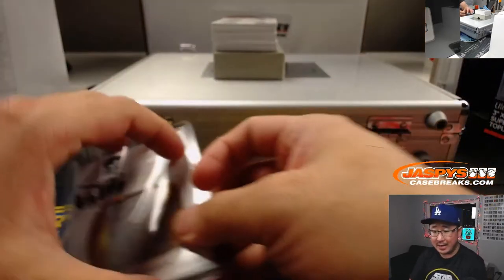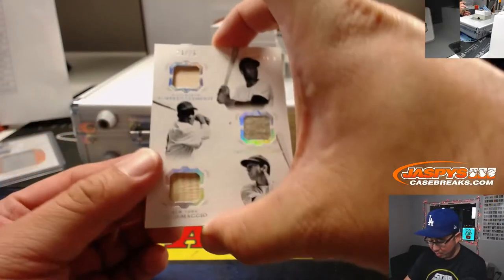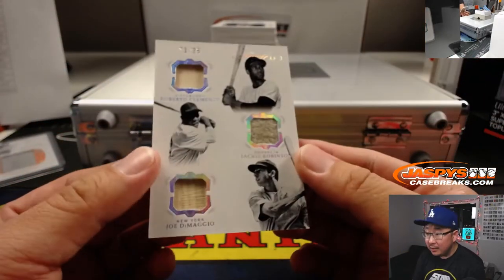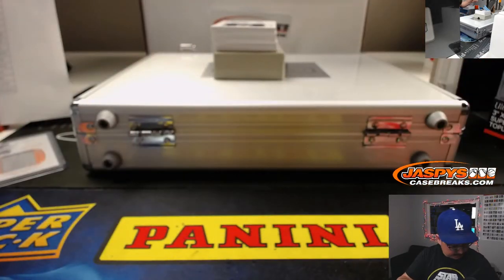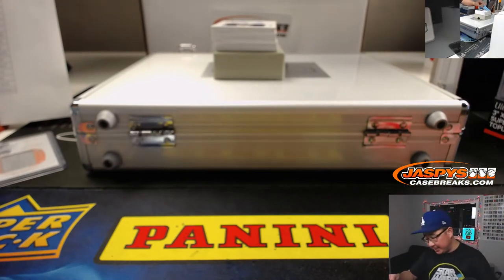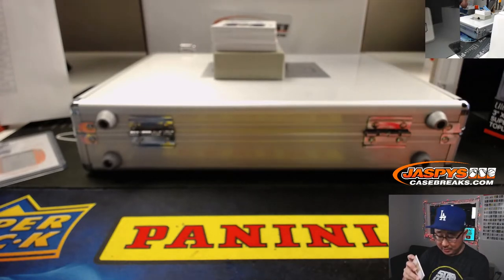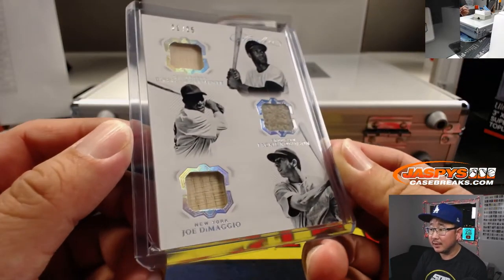I think we're about to make one person happy and two other people sad with this triple relic. 21 out of 25 — Roberto Clemente, a piece of his bat. We've got a piece of Jackie Robinson's jersey. And we've got Joe DiMaggio — got a piece of his lumber as well.